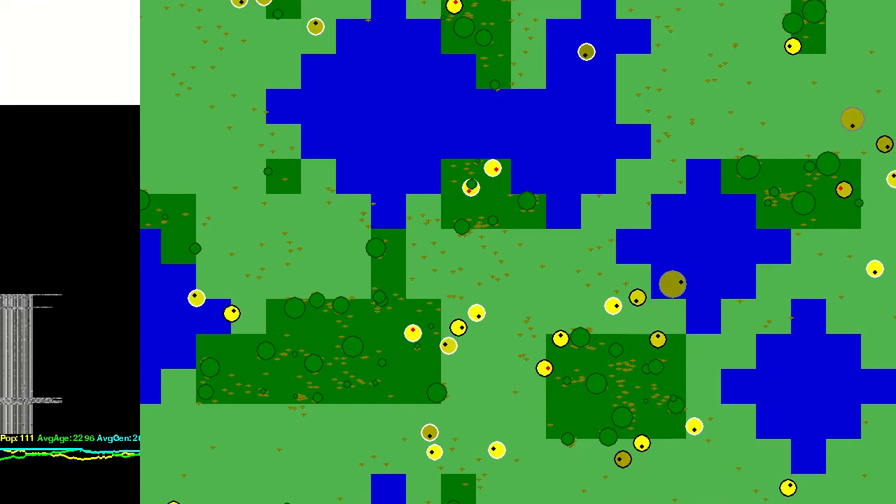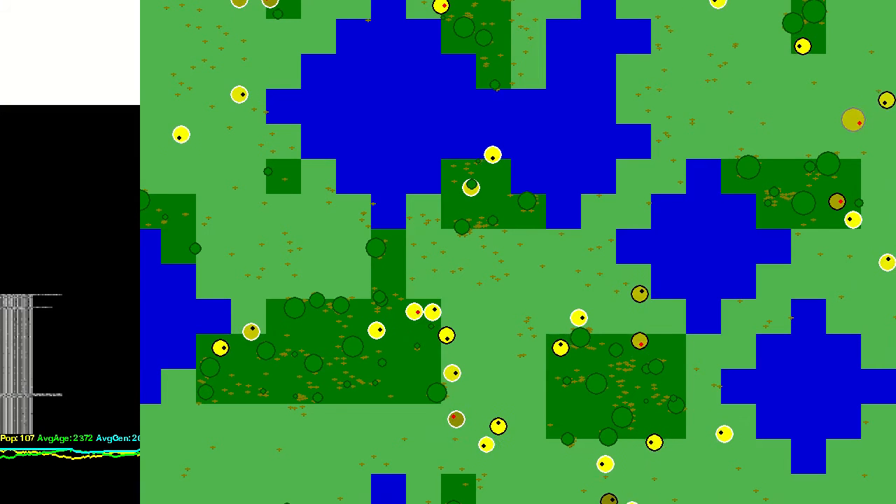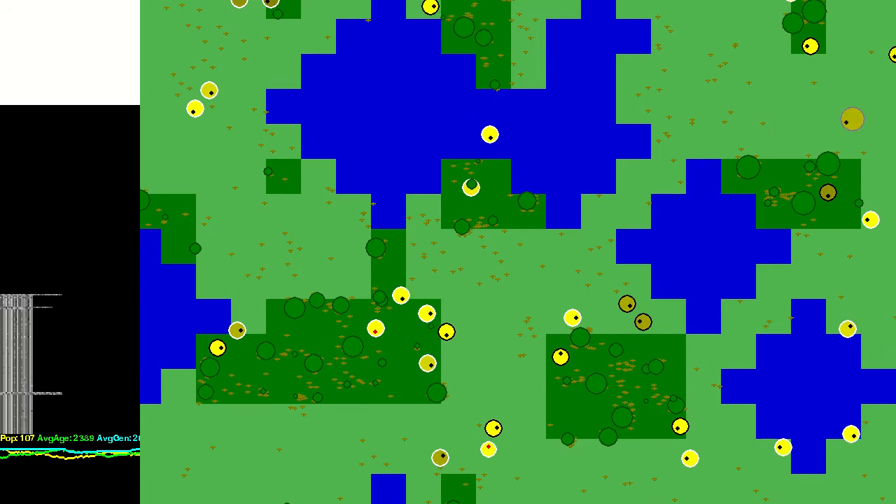Random creatures are now shown with a grey outline, while single parent creatures have a white outline, and dual parent creatures have a black outline as before.